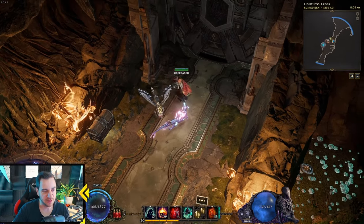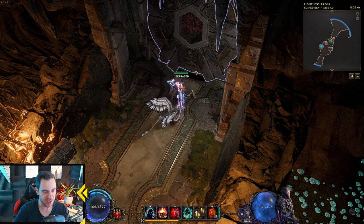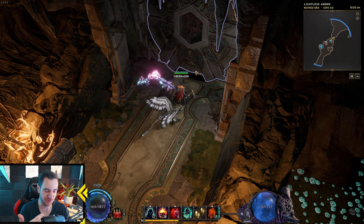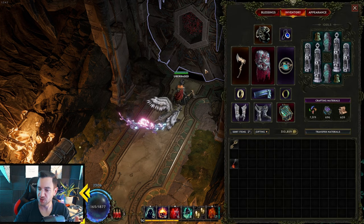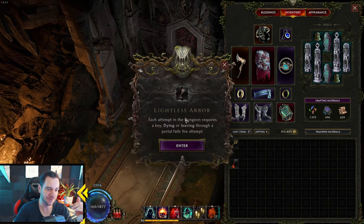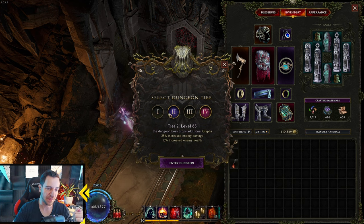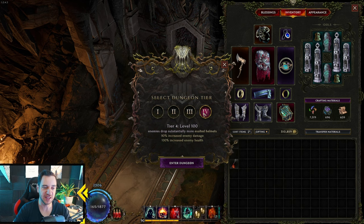So let's talk a little bit about details of the dungeons. In the Lightless Arbor, at the end you get to choose caches, and you can spend gold on them to get better benefits. However, I would not do this before you reach tier 3, because it costs you hundreds of thousands of gold to get anything good out of it. If you do tier 3 or 4, then you can spend some money on it. Outside of that, I wouldn't really do it.